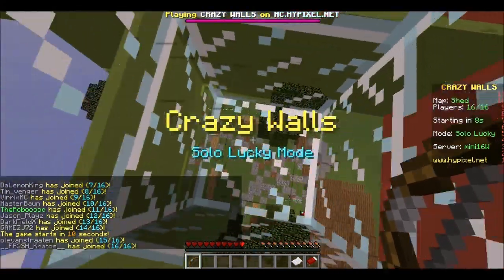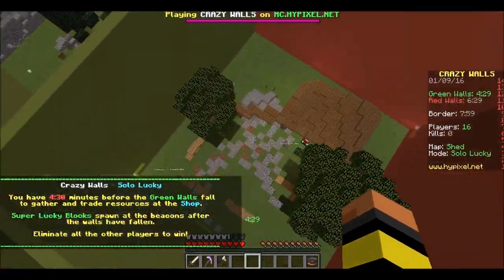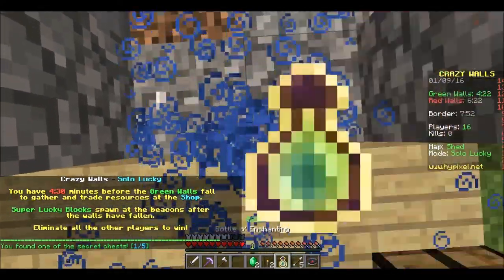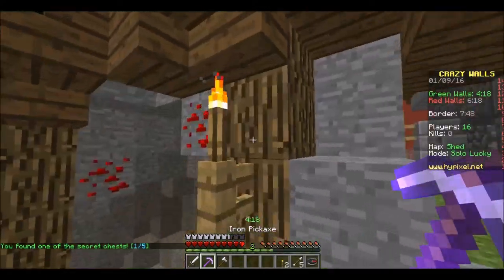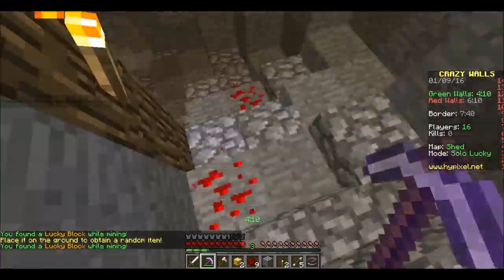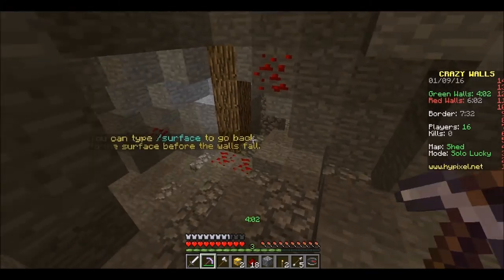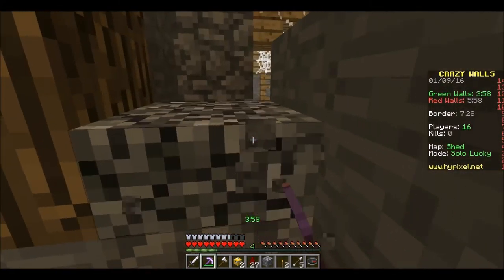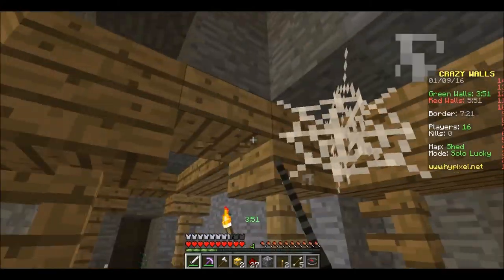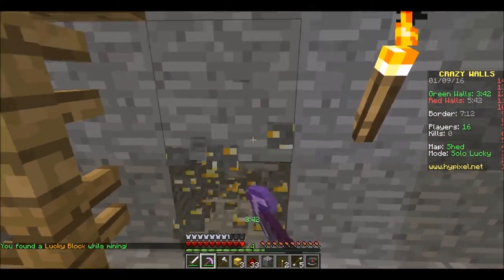Alright guys, welcome back for round two of Crazy Walls — basically the same scenario going on here. Hopefully it's not as bad lag as what we just endured, because that was obviously awful. Let's start hitting mines and get lucky blocks. That's probably the best way we're going to be able to get like superpowered gear. We already have three levels, so it's a good start. And this is where all the cobweb ends up being — get all the cobweb we can. Lucky block! Get all that we can just so we're geared up.